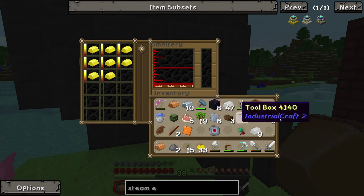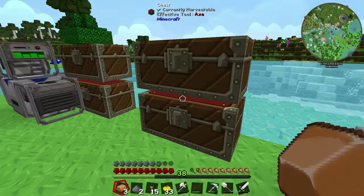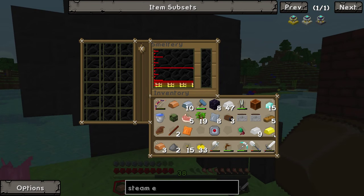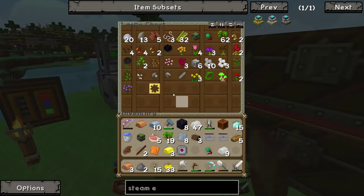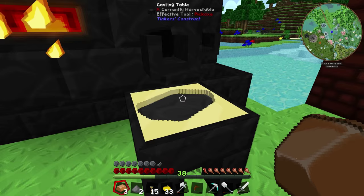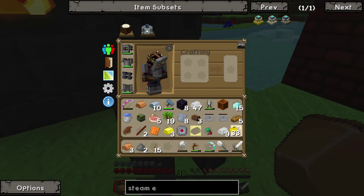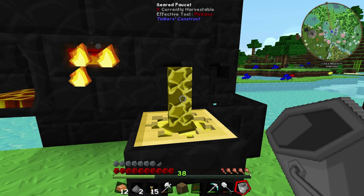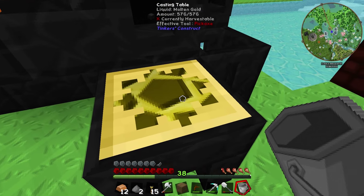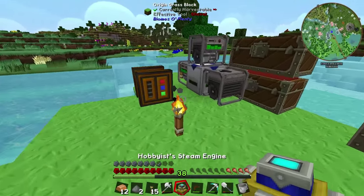The hobbyist steam engine requires water as well as fuel to run, so we're going to need two separate inputs. After quite a bit of derping around with gold in the smeltery, I think we have everything to make our hobbyist steam engine. I'll take this final golden gear and we should be able to craft the hobbyist steam engine like so. Let's see if I can get this to power the thermionic fabricator.